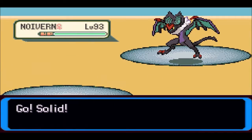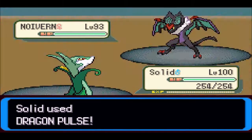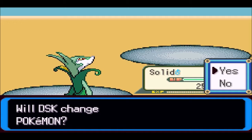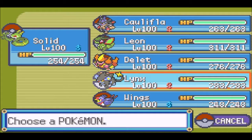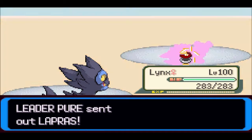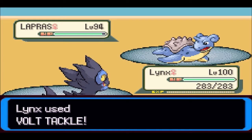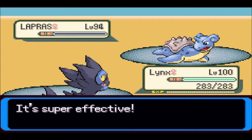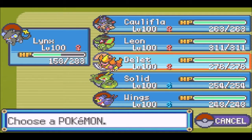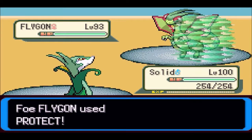I have Solid up front so we can just use Dragon Pulse over and over. Hopefully we can win with just Solid — if not, we'll use Leon. Looks like they don't have just dragons — they have Lapras, so let's go into Lynx for that one. I guess they wanted something to counter their own weakness, so they got Lapras. Too bad I have something to counter Lapras in Lynx, because my team is perfectly balanced. And Flygon's next, so we can go back to Solid.